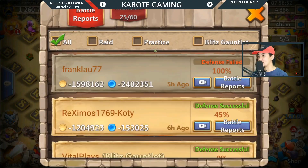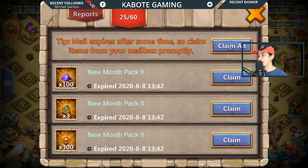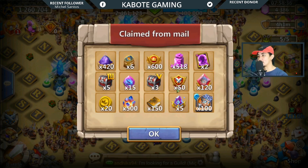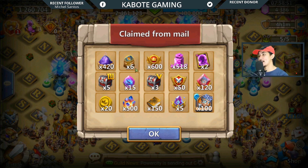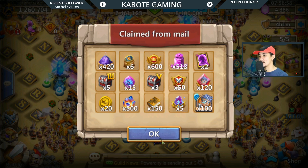Let's claim everything we got from the purchase and stuff. So we got 420 magic powder — additional magic powder in case we need some extra. And then 20 coins. And then 518 of those jar of gems, and a lot of other resources right there.